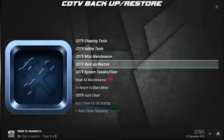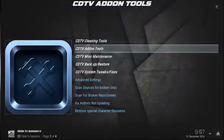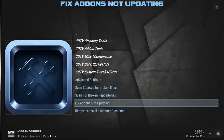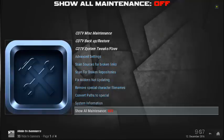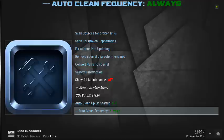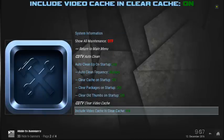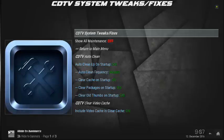You've got a backup and restore feature. You can do your system tweaks and fixes right here — though that section's not ready yet. You can scan your sources for broken links, scan for broken repositories, and fix add-ons that are not updating. There's just so much you can do. When you're making a build, you can also convert your paths to special if you decide to change your backgrounds and so forth. CDTV Auto Clean will auto-clean your system and your cache on startup, clear your packages, clear all thumbs, clear the video cache — and it's going to make your hardware run just that little bit faster, which is especially necessary when you have smaller specs in your add-ons.